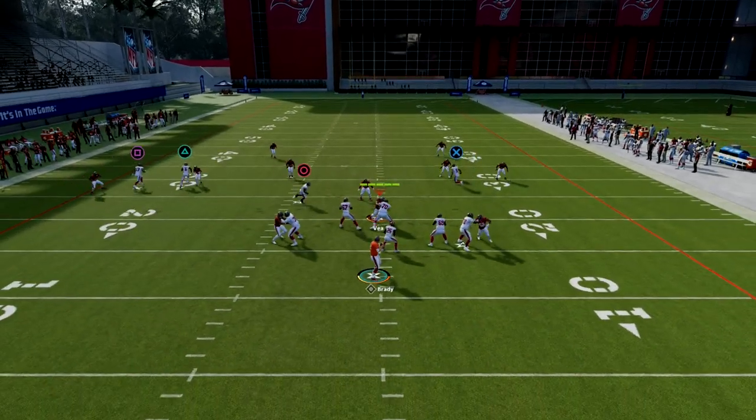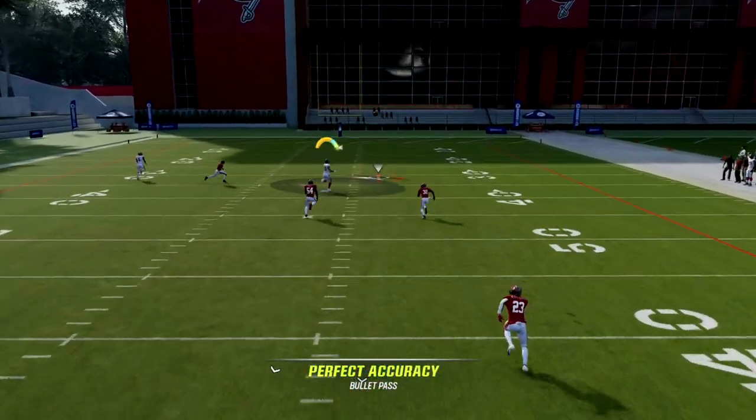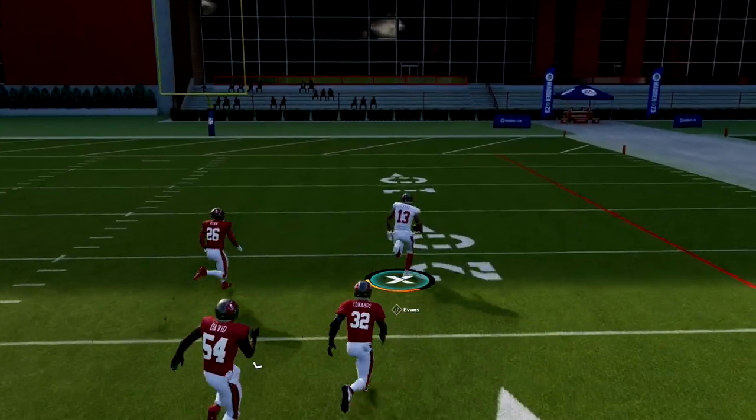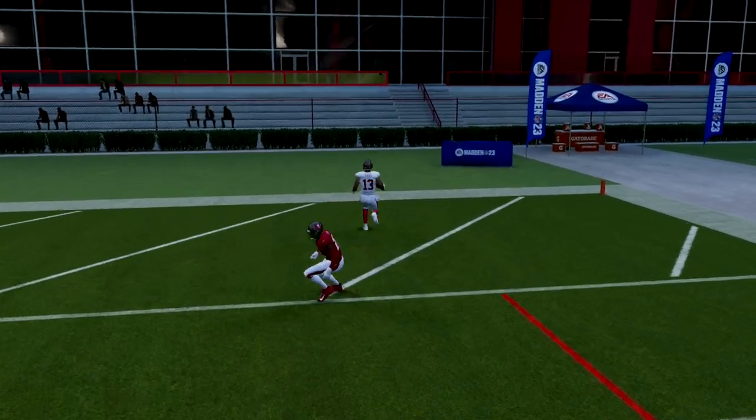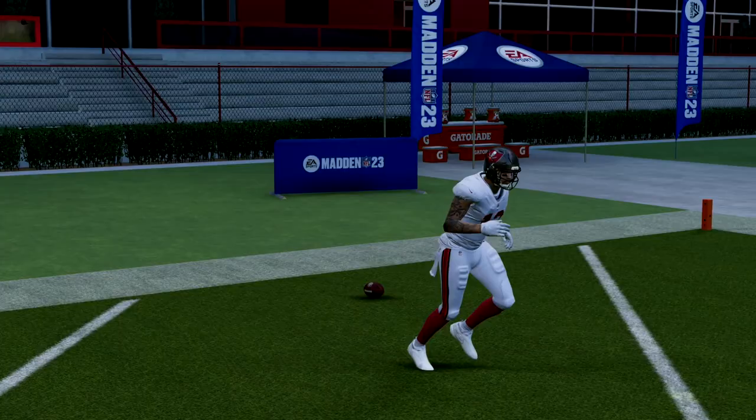Your first read is obviously this drag. But if it is zone coverage, this is an absolute nuke out of trips tight end. As you can see right there, we're able to bomb Cover 2 over the top for a one-play score.